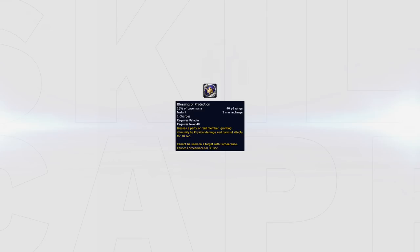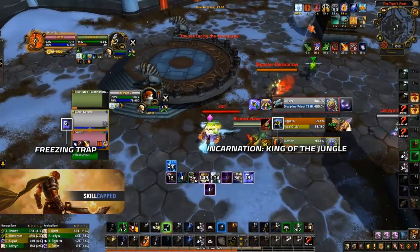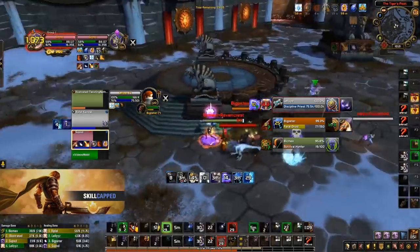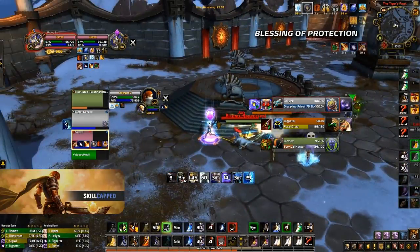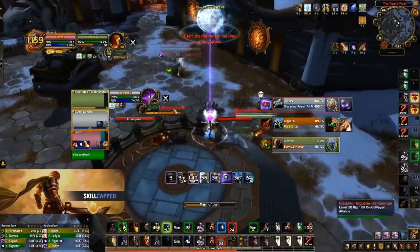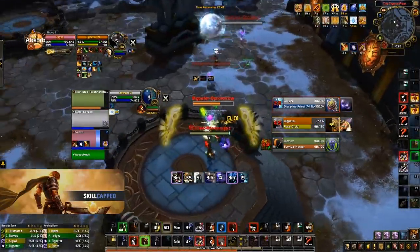Blessing of Protection, otherwise known as Bop, is extremely powerful against comps that primarily deal physical damage, such as Jungle Cleave. However, it can be offensively dispelled, which means you have to be careful about how and when you use it. Take this clip of PHP versus Jungle Cleave — my healer has been put into a full trap and the Feral has used his Incarnation. Because I'm already positioned near a pillar, I'm able to use Blessing of Protection while lining the Disc Priest, which prevents him from dispelling my Bop. And when he goes for the Mass Spell, my hunter is there to interrupt him, resulting in us completely countering their trap and Incarnation with just my Bop, allowing me to hold onto my Divine Shield.